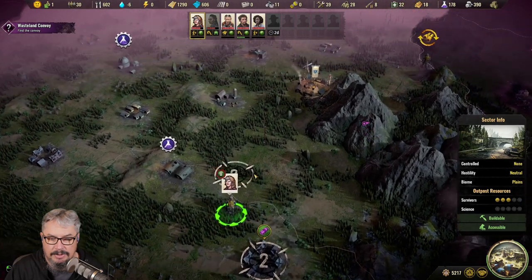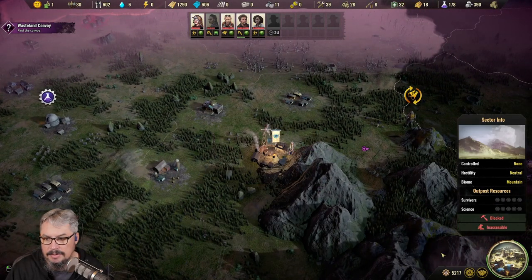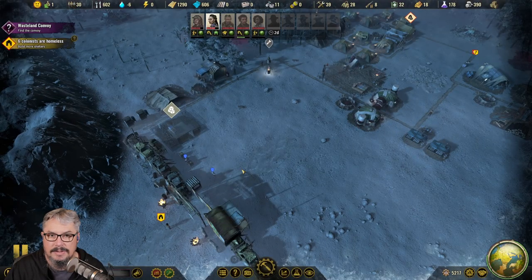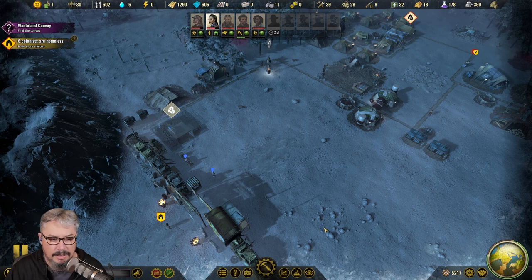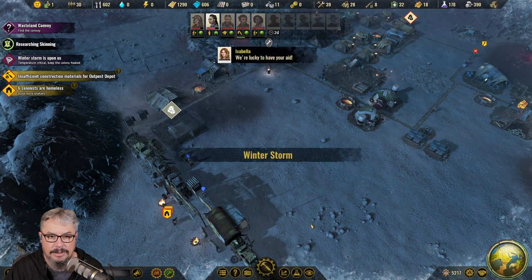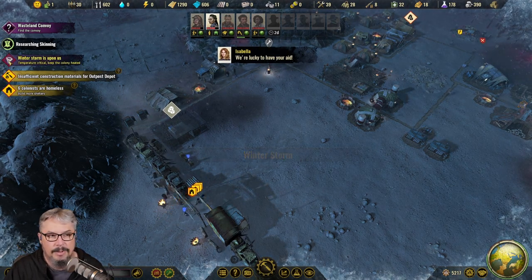Here's your specialist. When you send a specialist — we'll do that now — we have one back in the town. If I go and click send on the world map and let the game play a little bit, we'll eventually see a pop-up.